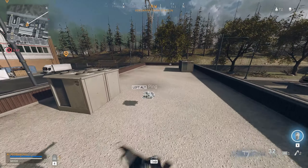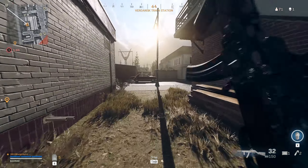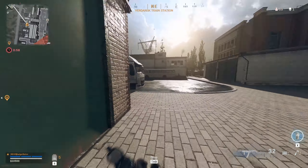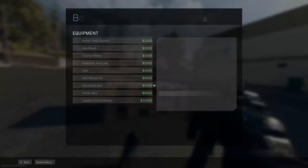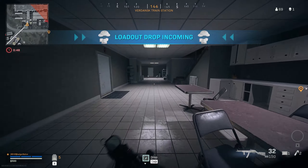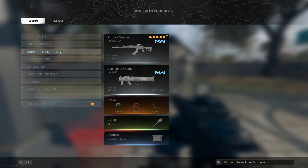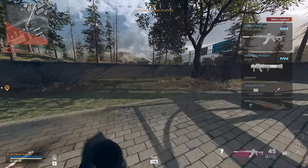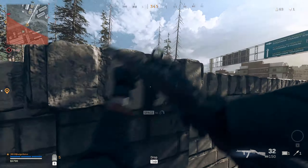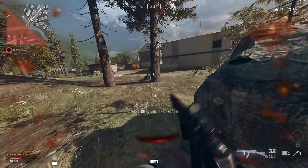I swap the smoke for the heartbeat monitor again. I'm on 7,300 cash — if I can pick up a bit more I can get a loadout, as there's a buy station very close. I know there's cash in the building to my left. I grab the munitions box, drop it, pick everything up, grab dead silence again, and a tiny bit more cash — that takes us to 9,300. I open the door and yeet myself onto the adjacent building. Back again, now heading to the buy station.